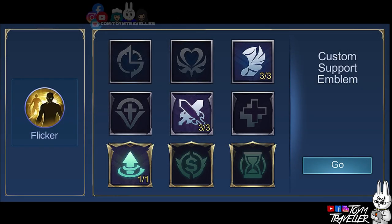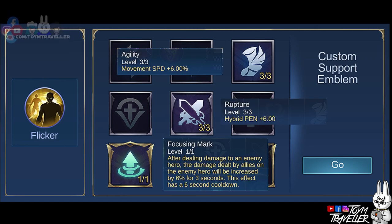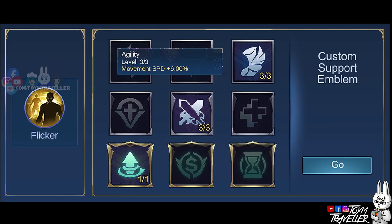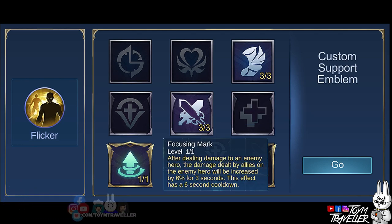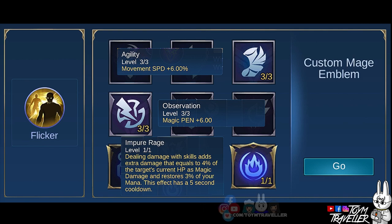The best emblem set is the Custom Support Emblem. Set Agility to max level for additional movement speed. Setting Rupture to max level provides Hybrid Penetration, meaning more damage to enemies. Get Focusing Mark to increase the damage dealt by your allies to your target after you deal damage to that enemy. If you are going for a non-support role, then go for the Custom Mage Emblem set, where Impure Rage deals extra damage based on the enemy's current HP and restores mana.